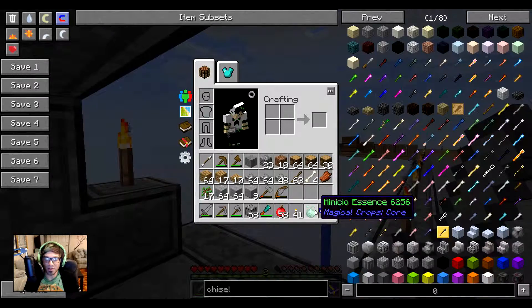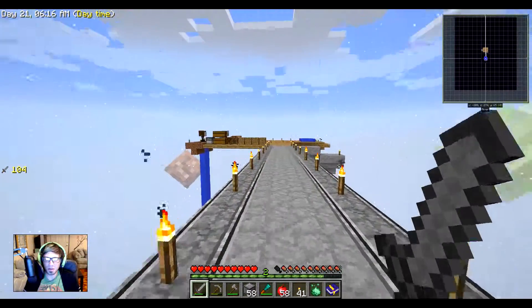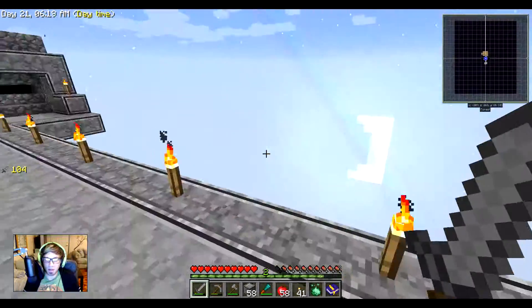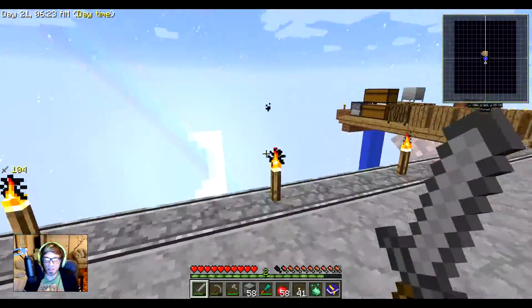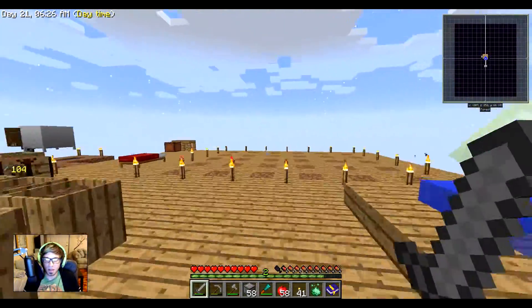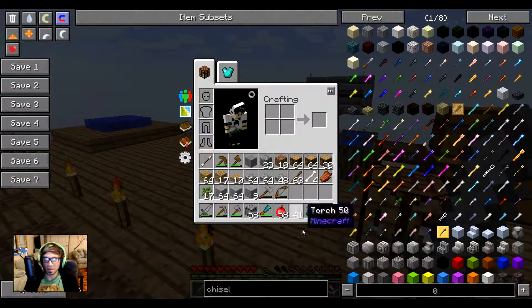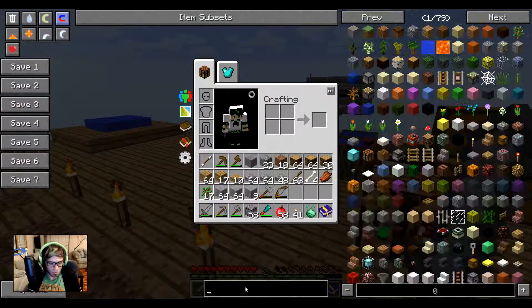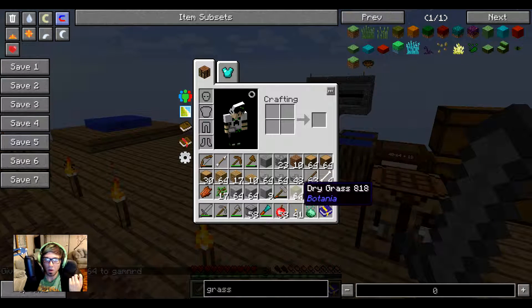This is going to take ages but yay, I got a bow — I probably already have the hammer. We could make a bridge over here that leads to a farm. The thing is, it needs grass — so how do I get grass? It doesn't tell me. Dry grass — oh my god, am I still in creative mode?